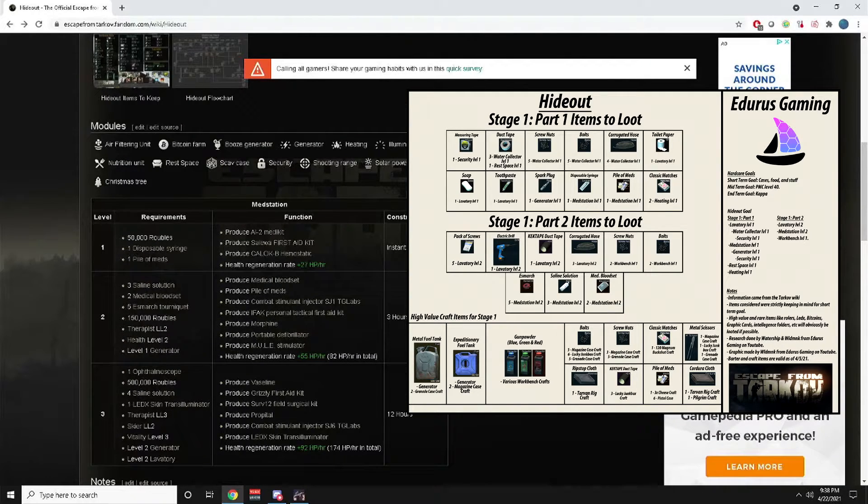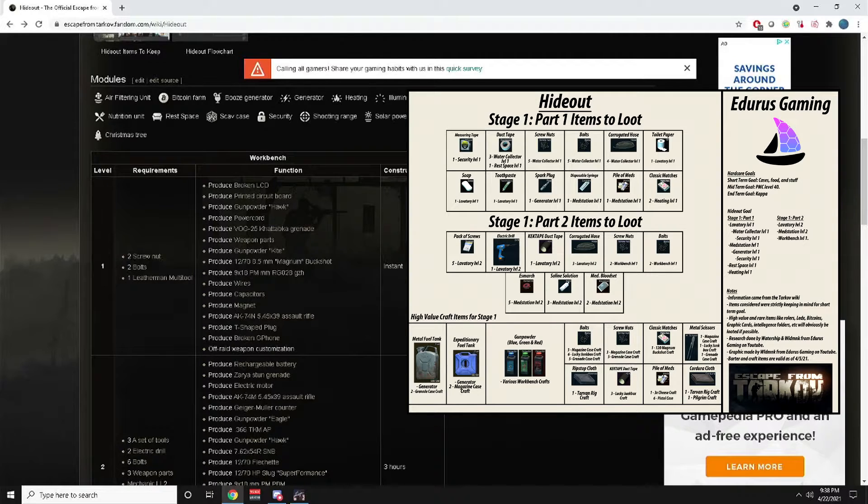Next is Workbench Level 1, which is pretty simple: two screw nuts, two bolts, and one Leatherman multi-tool. The Leatherman multi-tool you can actually purchase from Mechanic, which is nice — probably the only item for the workbench you can buy from a trader. So that's screw nuts and bolts again, seven total needed between Water Collector and Workbench.